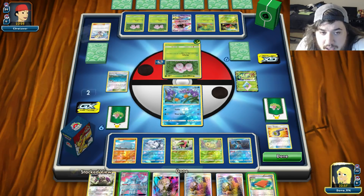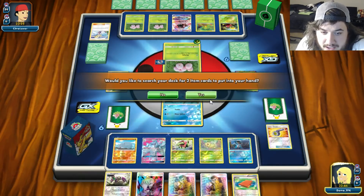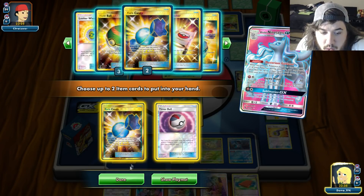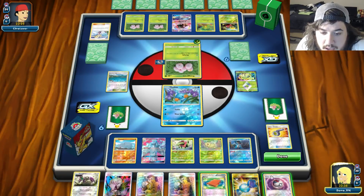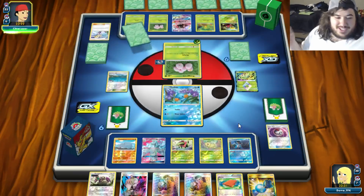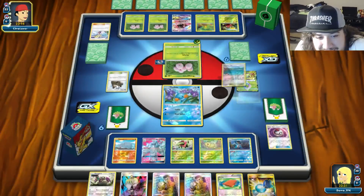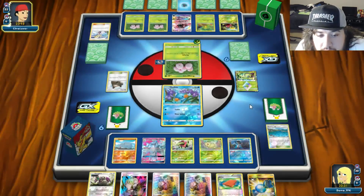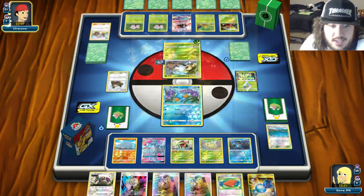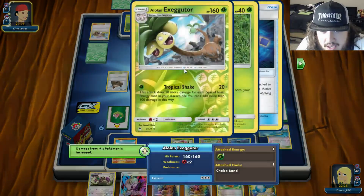Do we play Ninetales to get the guidance card? Scared he'll knock it out but better to draw cards now. We play Ninetales and grab two items. Opponent uses Sky Pillar, then Lily down to 31. There's an Alolan Egg with Tropical Shake - he is taking knockouts but won't one-shot Ninetales.